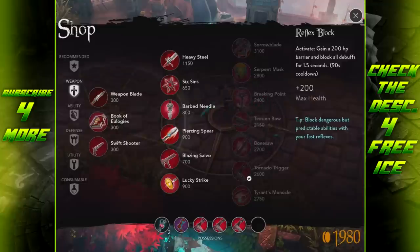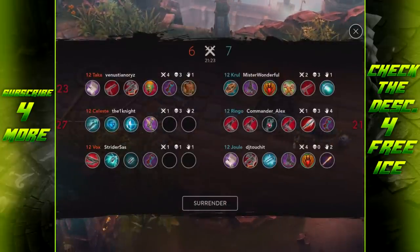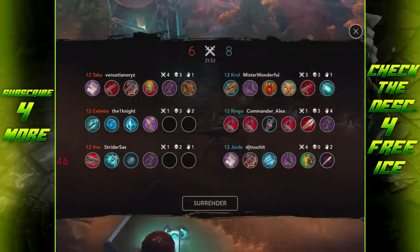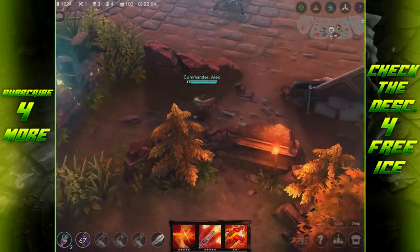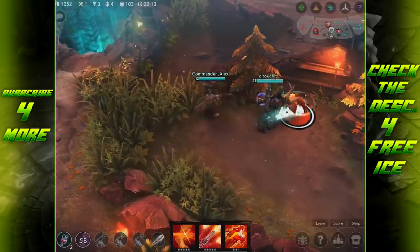If I had a Reflex Block this build would work really well, but I can't negate burst damage — that's such an issue. Building Tension Bow now. Celeste's build is going to be super annoying — she won't auto attack fast but when her Genesis stars land they'll do massive damage and slow. Her autos will also be annoying and she gets health back. Vox looks like he's going hybrid or burst — Tension Bow into Aftershock into Alternating Current maybe.